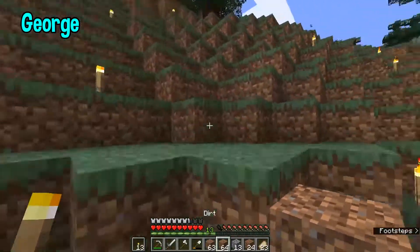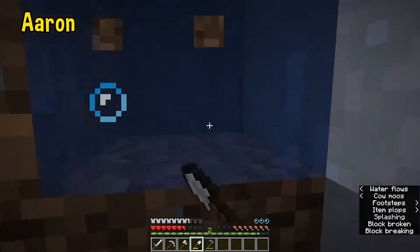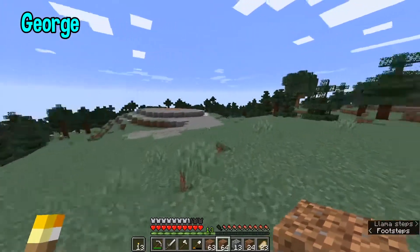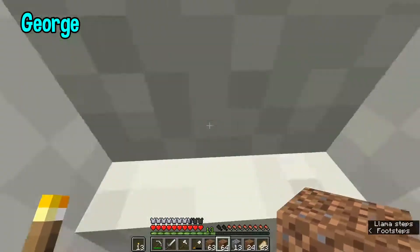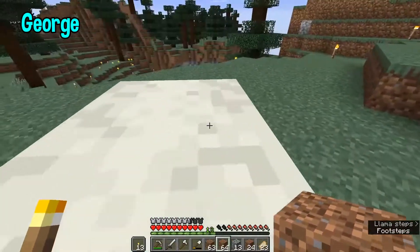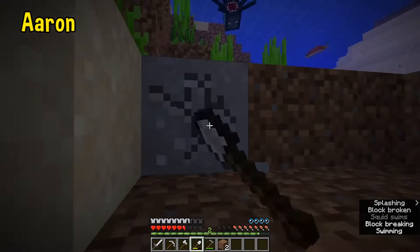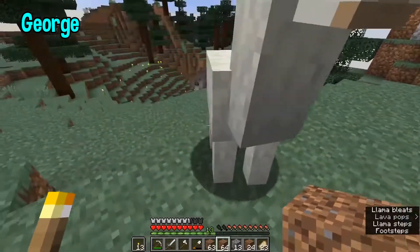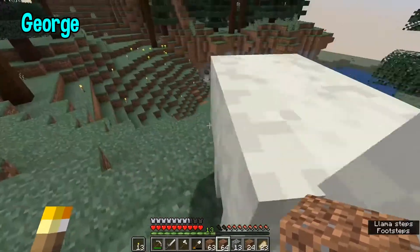I'm pretty sure there's cows over our hill, but I want these cows. There's a llama! You alright, mate? Oh, that's Lawrence, isn't it? Yeah, it's Lawrence. I'm going to try and push him into our area. I need to remember not to punch Lawrence because I don't want him to spit on me.